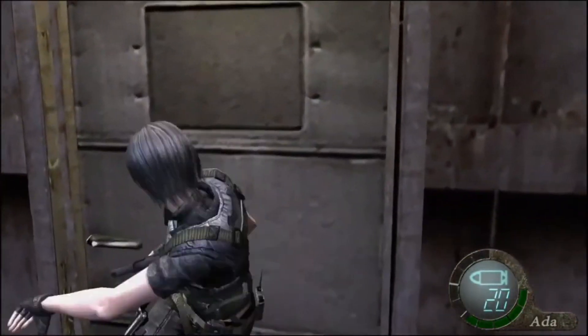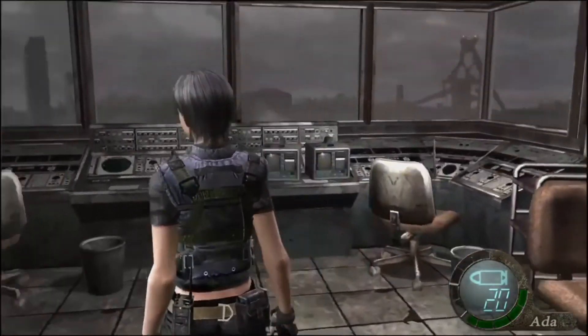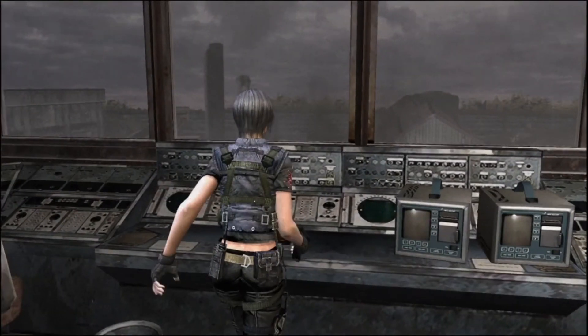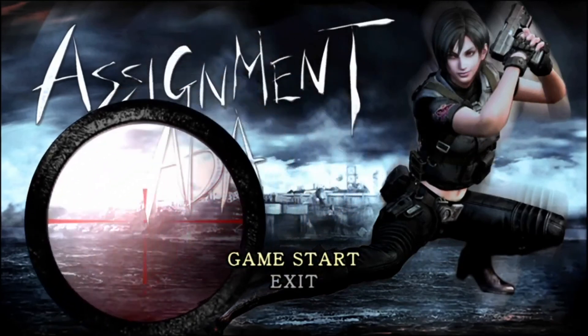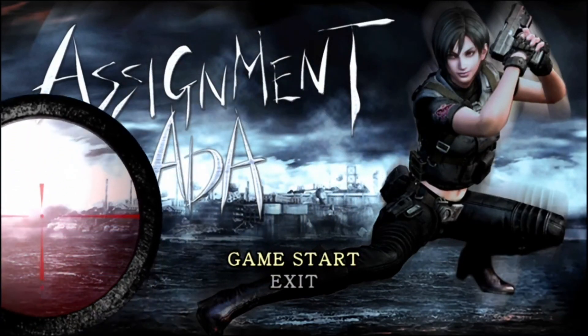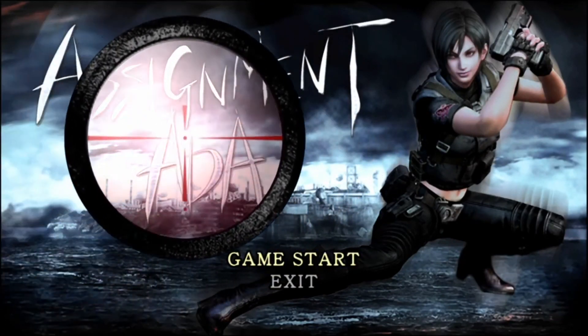All I have to do now is go up here to the radio tower and call our chopper, and that's it. I hope this was helpful. Thank you guys so much for watching. Next I will be doing the Separate Ways walkthrough, so stay tuned for that. I'll see you guys in the next one. Peace.